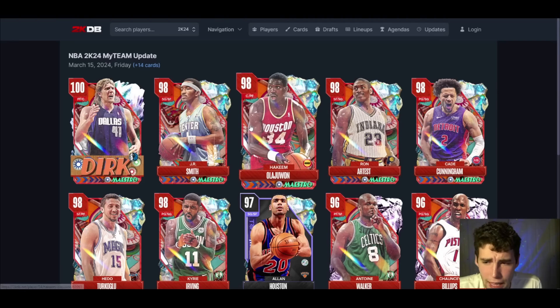Hakeem — pro 2 leaner, MJ dribble style. He might be the best big in the entire game. If you want to gamble on packs and get Hakeem, you're getting a really solid big — probably the best big in MyTeam right now. He can handle the ball, seven feet tall, release on very quick is going to be smooth. So, so good.